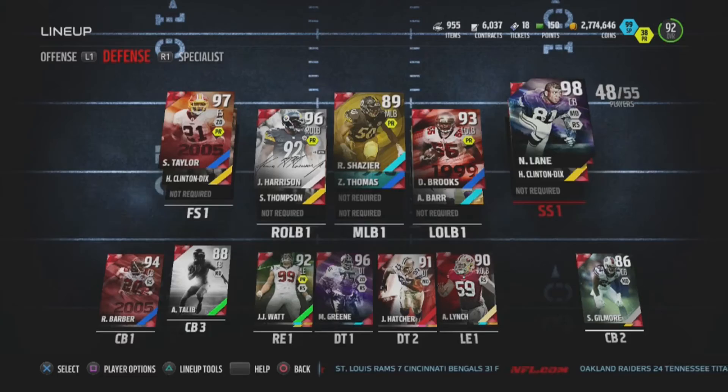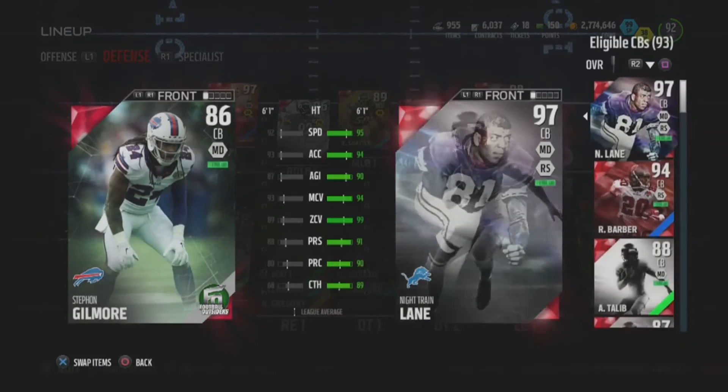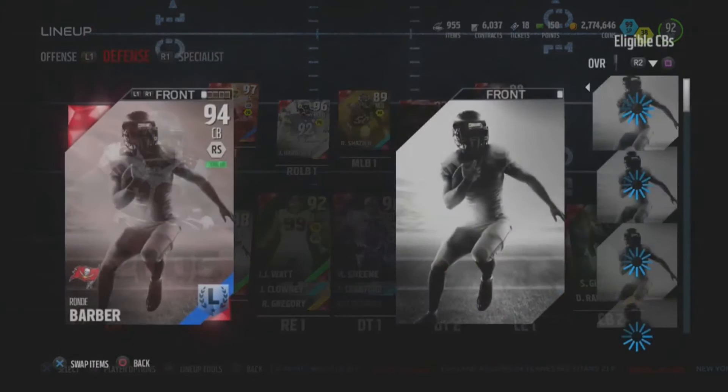As you can see, this card is one of the best viable options when it comes to safety, especially with his 99 zone coverage. There's no one in the game with zone coverage like Night Train Lane. But let's go ahead and look at him at cornerback and compare him to Ronde Barber.